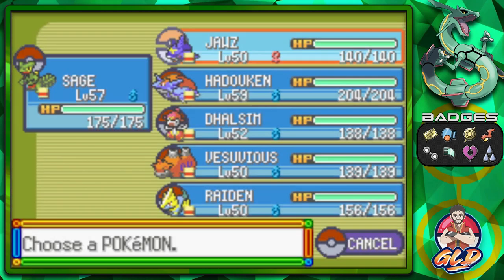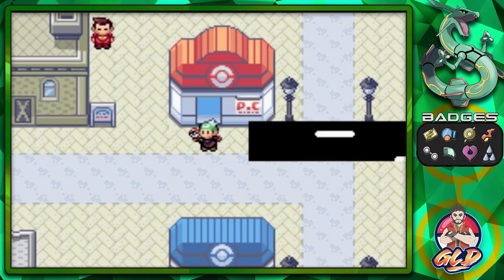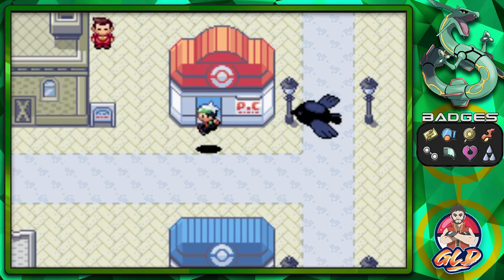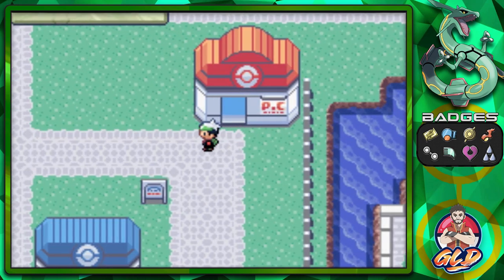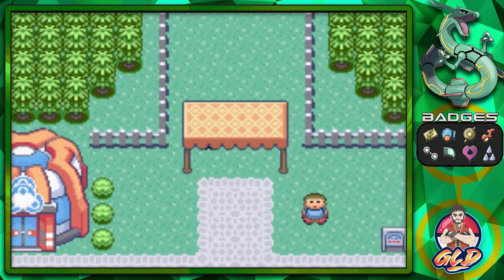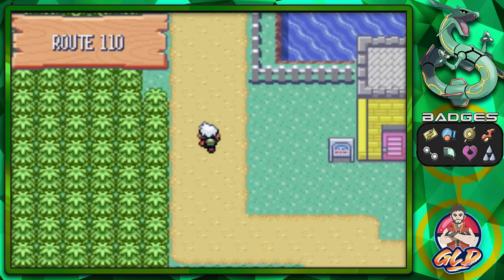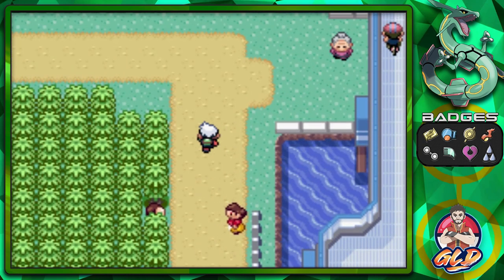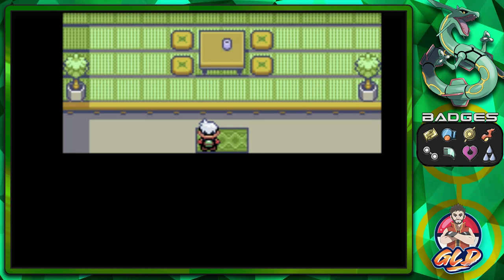After you defeated the Elite Four you'll be able to get one more Trick House event. As I'm starting to remember it, I feel like there are two more — you have to beat Sootopolis and then beat the Elite Four. Could be wrong, so let's go into the Trick House.